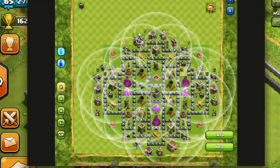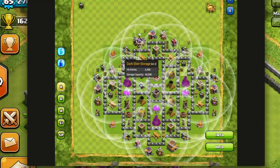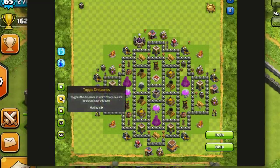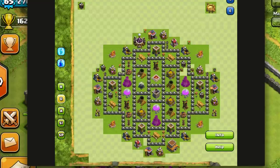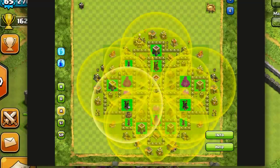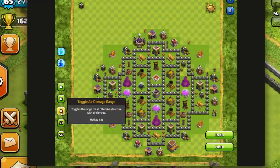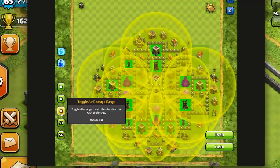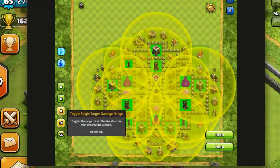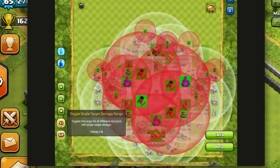The most covered area is centralized — that's what you want. You want to keep your dark elixir storage safe, your gold, and your elixir storage. You can also toggle the drop zones to show where they can drop troops. It separates regular range from air damage, so it highlights which structures can shoot in the air. If anything tries to come in the middle, it's covered by everything — really nice especially if you're worried about balloons and dragons in war.